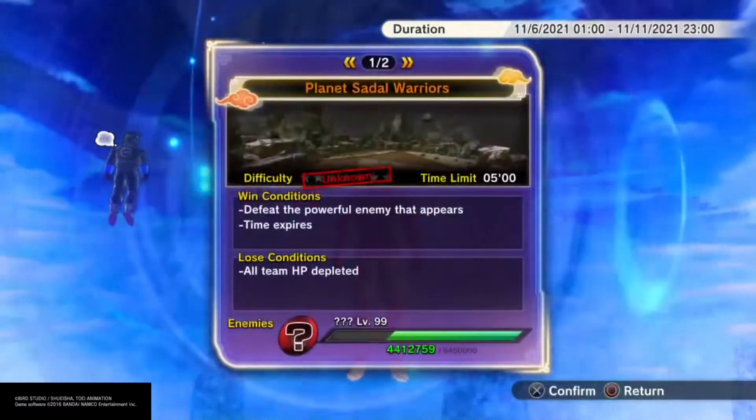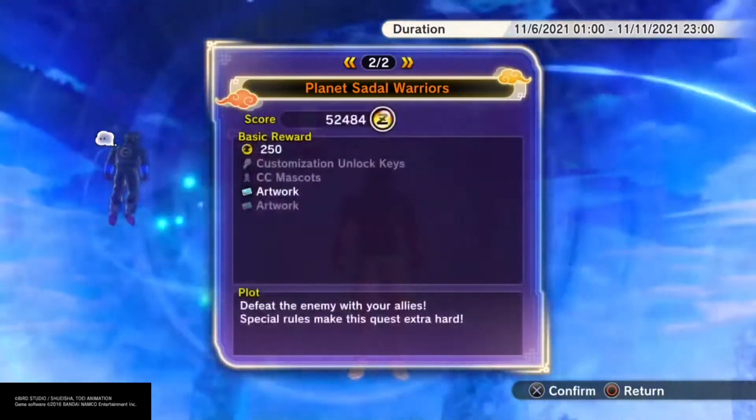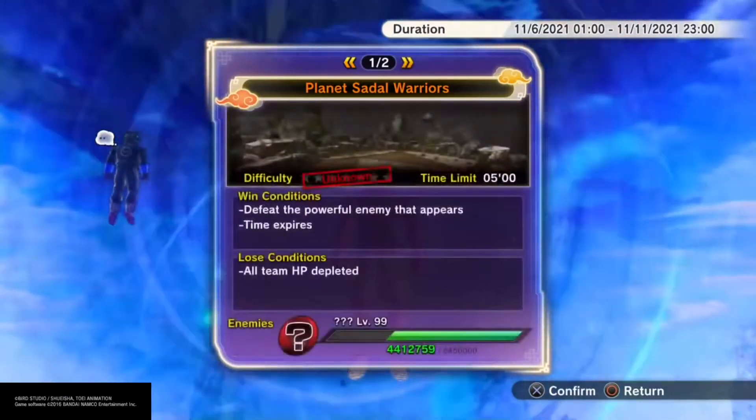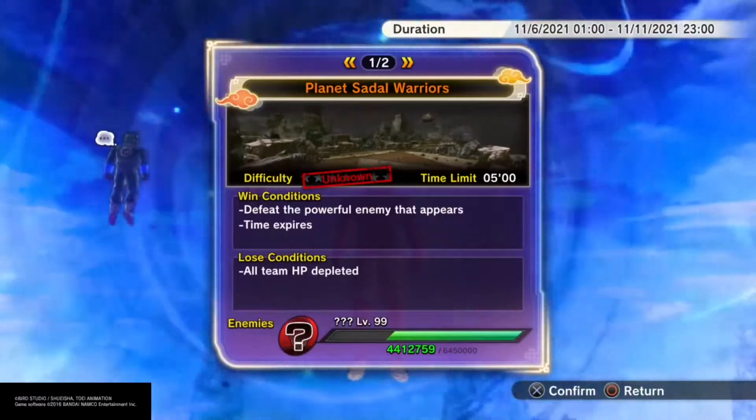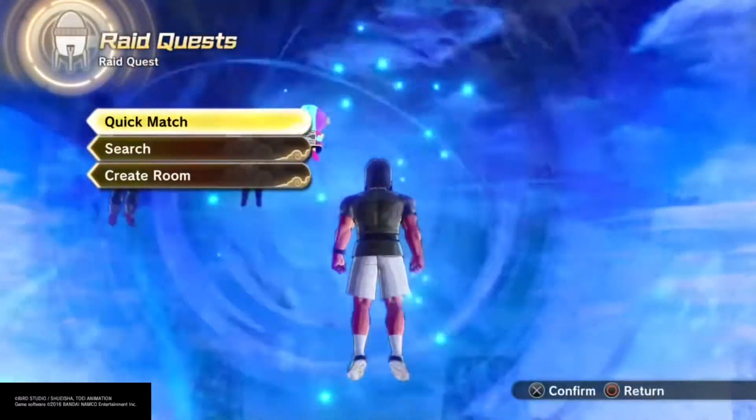While doing a raid, you have a chance to get CC mascots, custom keys, and artworks just from RNG — you don't have to do anything special, just survive the match. When you click on the bubble, it shows the rotation; this one says it runs through February 11th, showing how long the raid will last.